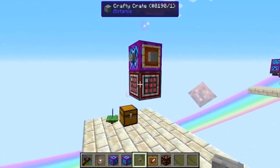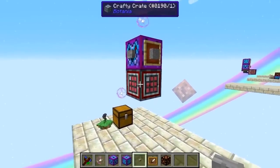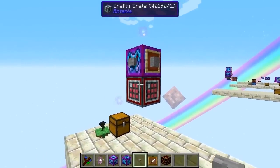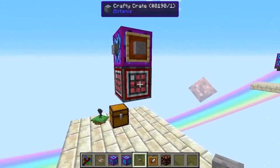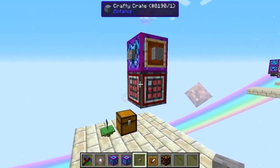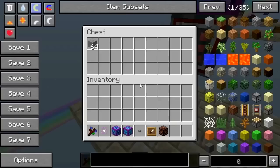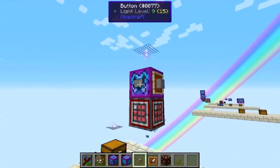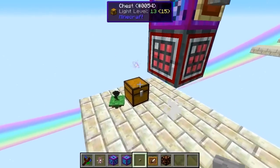Right around here we have a simple way of making buttons. We've got a Corporea Funnel on top with a Crafty Crate set to craft with one item in it — if you don't understand how that works, check out my Crafty Crate tutorial. The red and white slot configuration means only one item will come in. We also have a Hopper Hock and a chest with stone, so every time this gets a signal, it'll request one stone, pop it down, and send us a button out.